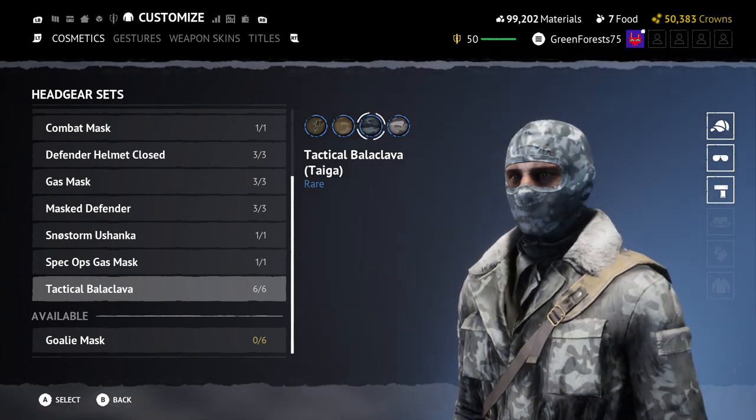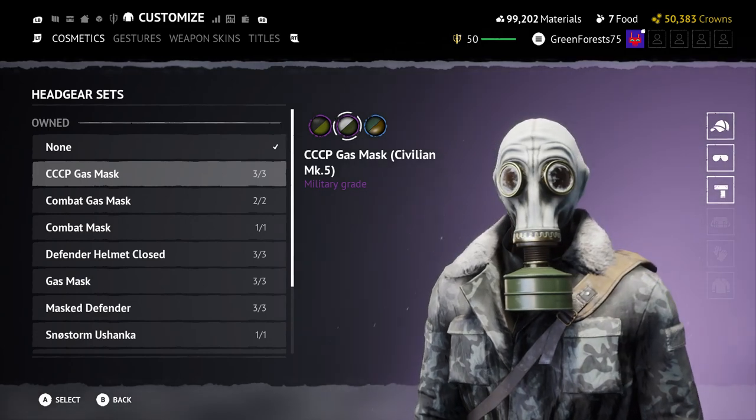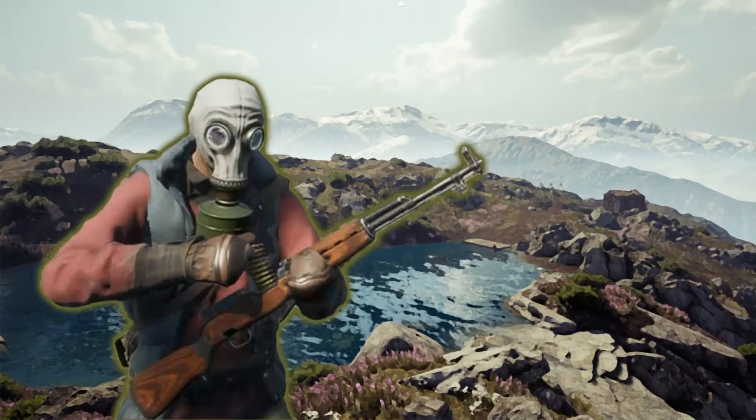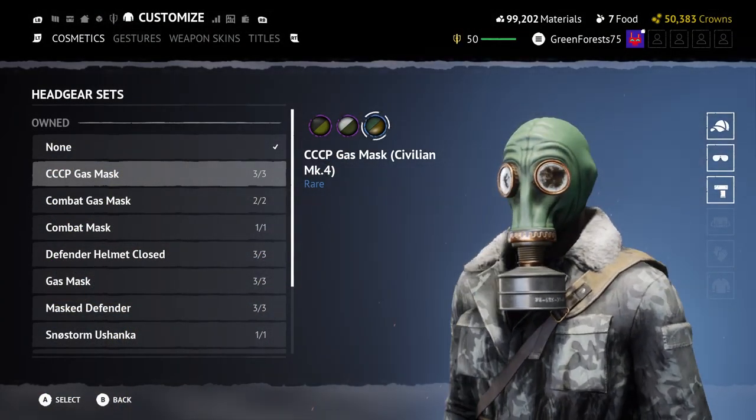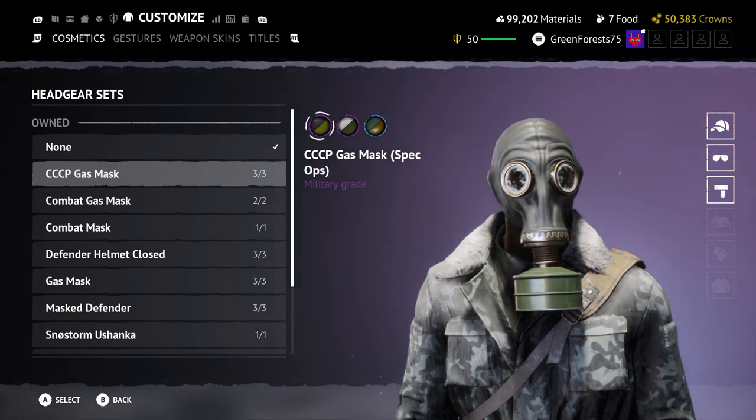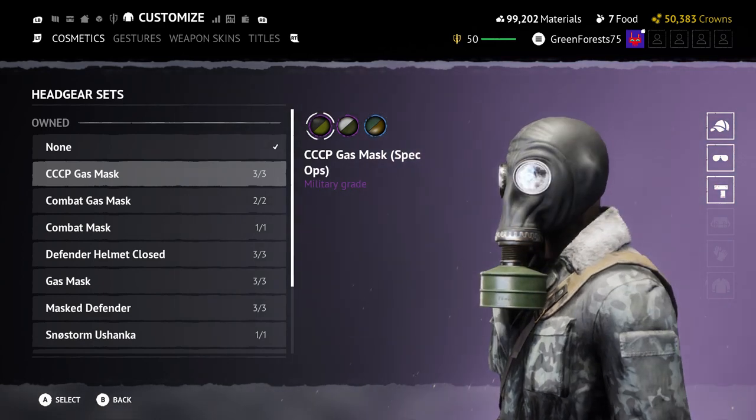There's also the option of the CCP gas mask white, which is good for snow, but personally I like it more with a civilian or scavenger-type build like this one using the blue vest. There are other variants for the CCP gas mask, but honestly I really don't like the bronze trimming on the green one, and the fact that you can't put a helmet over top of them makes it lose out to some of the other gas mask options in my opinion.